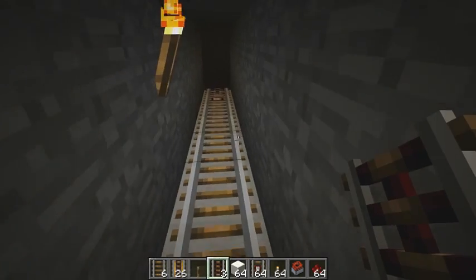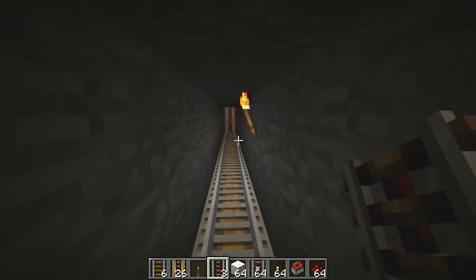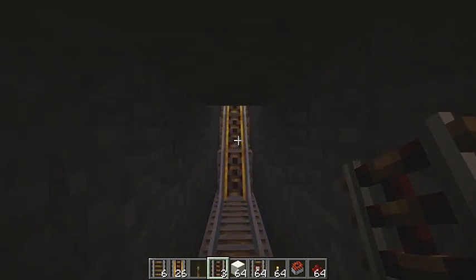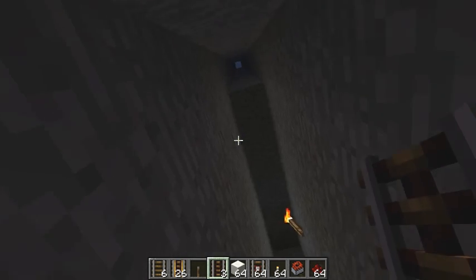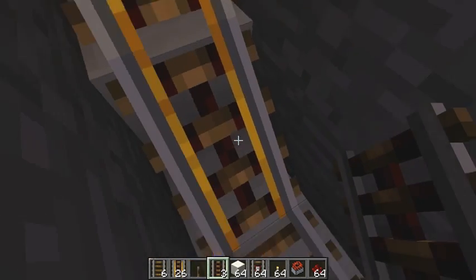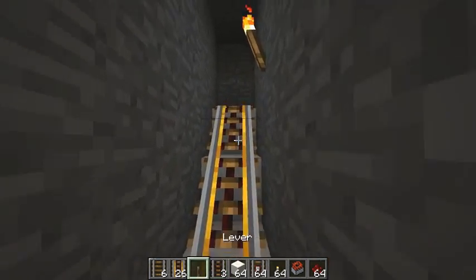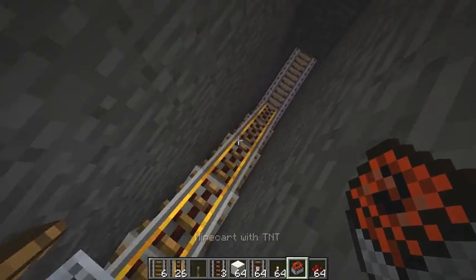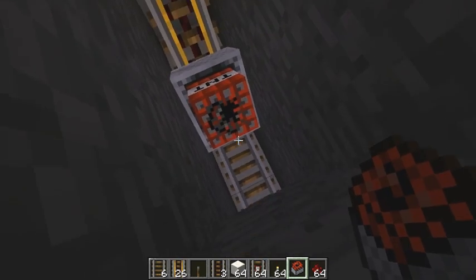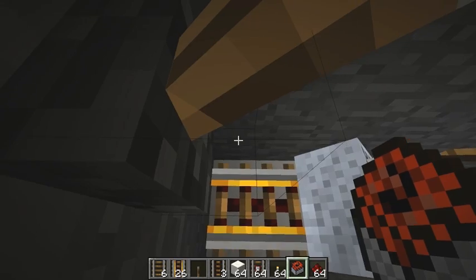Okay, here we are. I've built a little test chamber. Literally nothing in here. It's entirely surrounded by stone. We are fairly far below a super flat world of a miner's dream. And this is my test ramp. There's one at the top, one at the bottom, and we flip the hill switch.